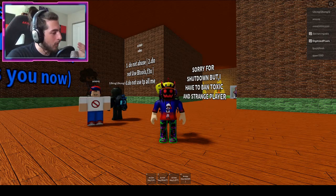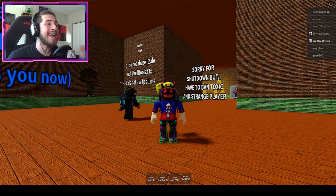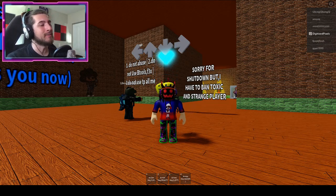Hello everybody and welcome back to another episode. Today on Roblox, my name is Digi, and today I'm showing you guys how to get two badges — that's right, we got a twofer. The first one is gonna be called 'Crossing My Road.'